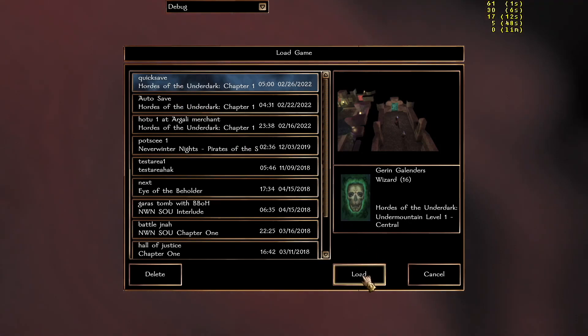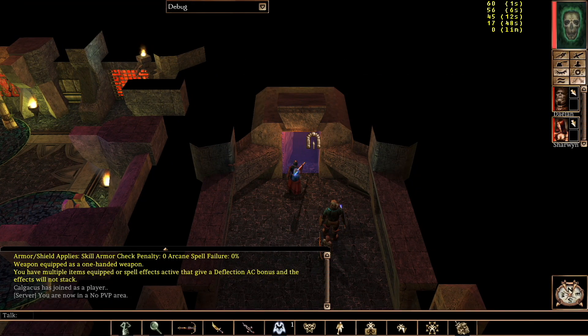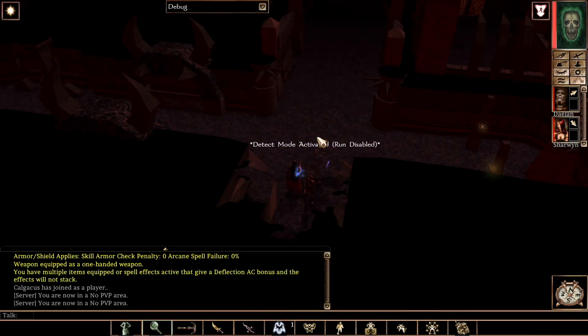Let's learn to detect, recover, and disarm traps. First, put your character in detect mode. Doing so will make you walk more slowly, but it'll give you a better chance to detect the trap.